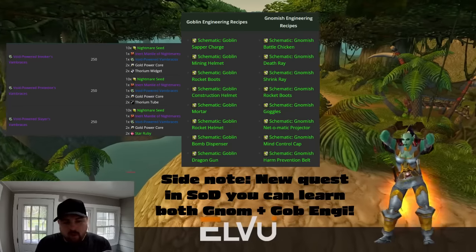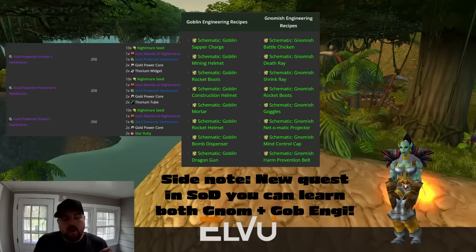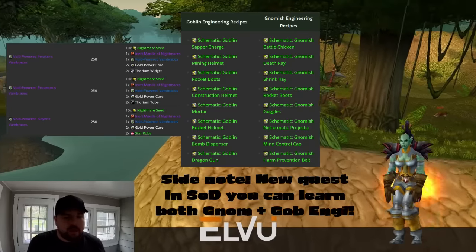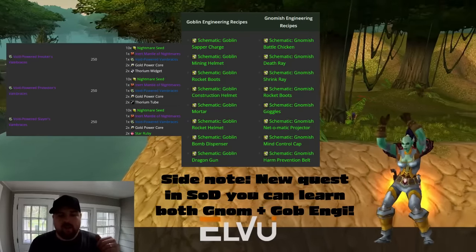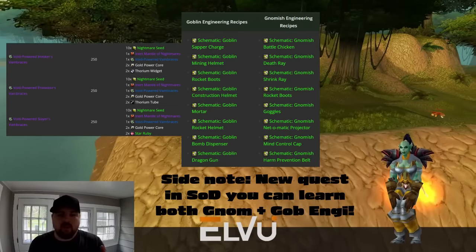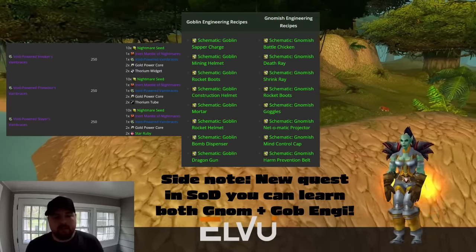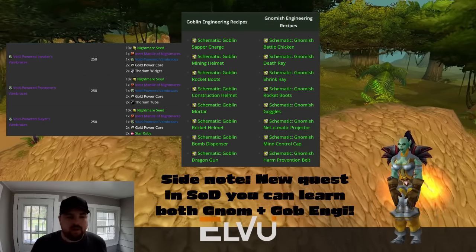Number two is enchanting, which provides a static 50 attack power buff with Enchanted Sigil of Living Dreams. Number three is leatherworking — it's not that far behind the other two, and you can craft the phase two helm along with the new shoulders for the phase, making this a really close third option. Number one for overall damage and speed runs is engineering, because of the combination of sapper charges, dynamites, and utility like rocket boots and the chicken.